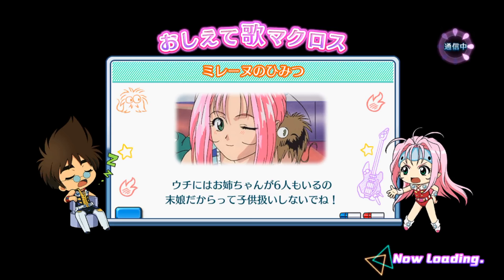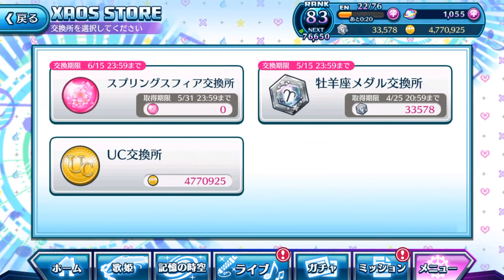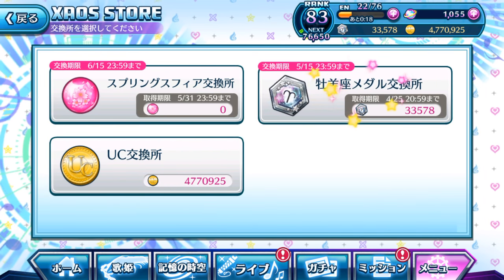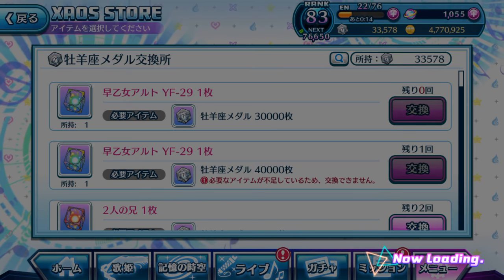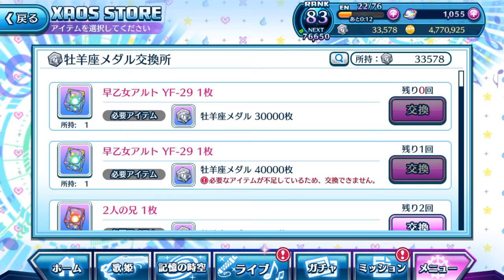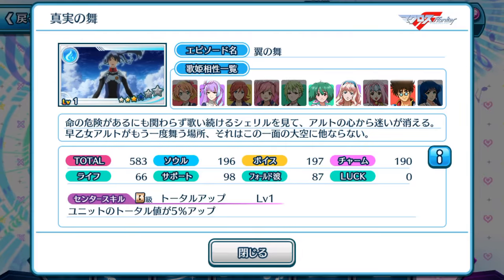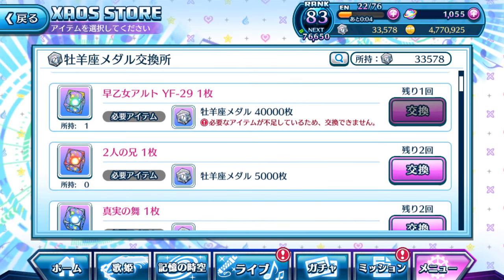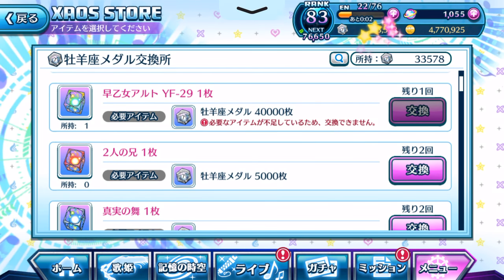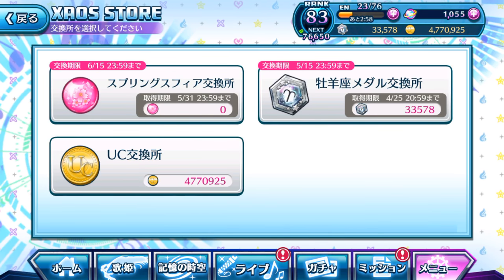Let me go into the main menu tab. If you're wondering what the chaos exchange is, you can see the zodiac medal is here. You can tap it so you can actually see what episode plates are exchangeable here — mostly all Macross Frontier plates featuring Alto. Make sure you have enough zodiac medals to exchange them, especially if you want free 6-star plates.